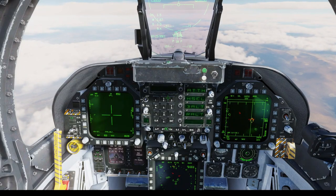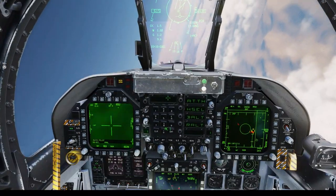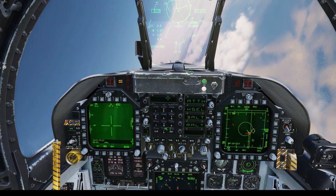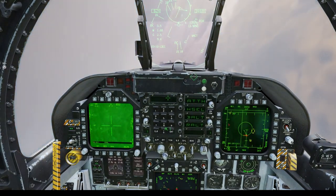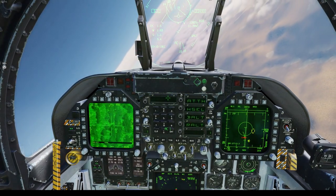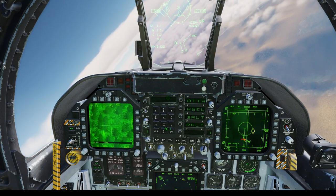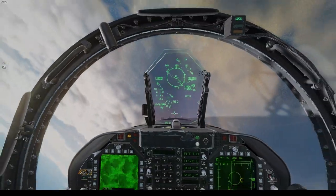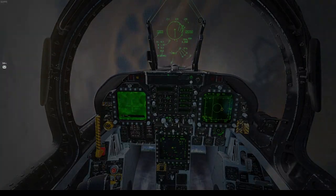This last engagement of the flight was pretty interesting. What's going to happen is my friendly in front of me is actually going to splash this bandit you'll see on the AT FLIR — he actually gets splashed, and then I accidentally shoot my missile after he's already gone. I wasted a missile, but this is another really good illustration of why the AT FLIR is super advantageous. There he goes, just blew up right there, and I shot my missile by accident — a waste of my last missile.